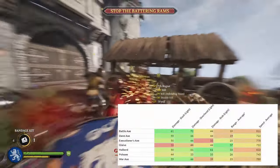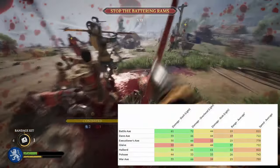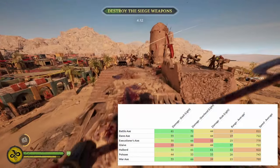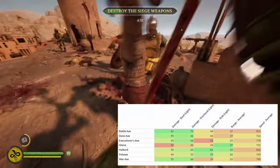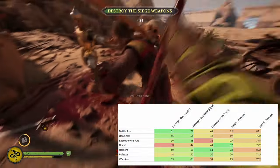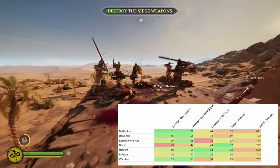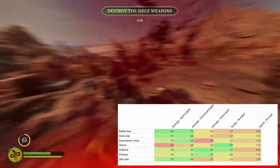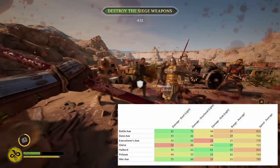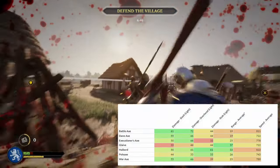Looking at the two-handed axe comparison on Polehammer.net, the Halberd is the slowest out of any axe in the game, but also has one of the highest ranges, second only to the Glaive. The Halberd also has the highest stab damage, but this can be an extremely difficult attack to pull off due to the speed and obvious movement of a stab initiation. The weapon is very balanced compared to the highs and lows of the two-handed axe comparison, making it a very viable weapon for beginners and high-level players alike.